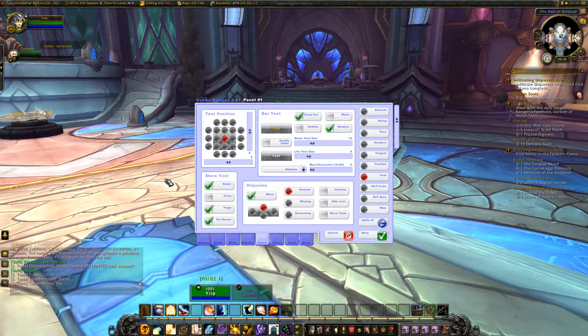As a discipline priest I need to track 2 buffs — atonement and Power Word: Shield. So I'm going to put them onto the bars.